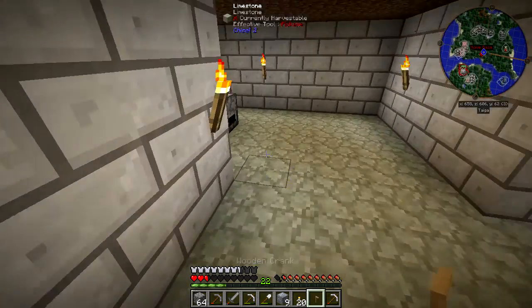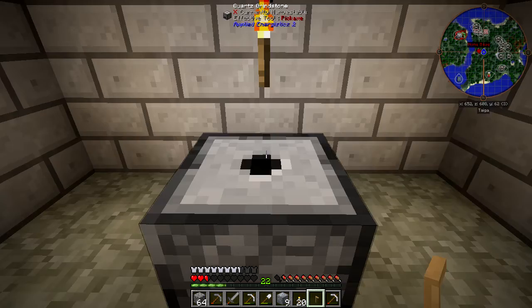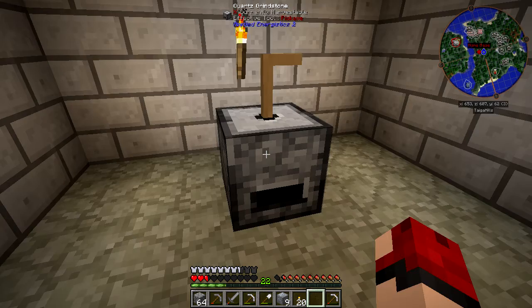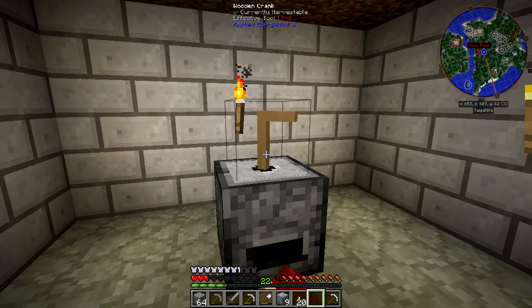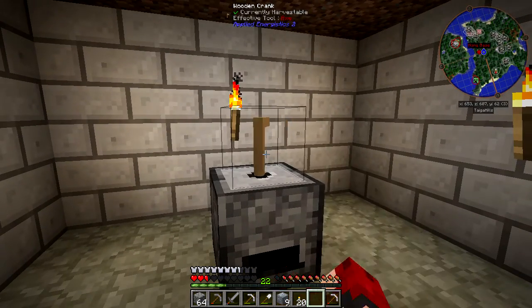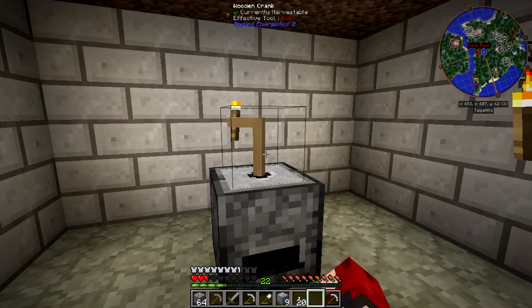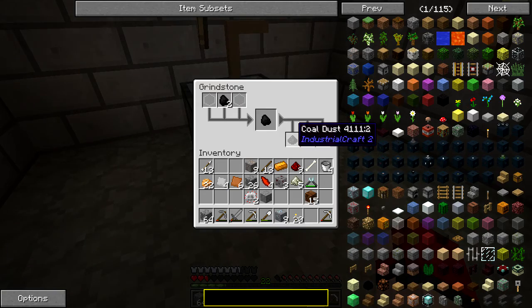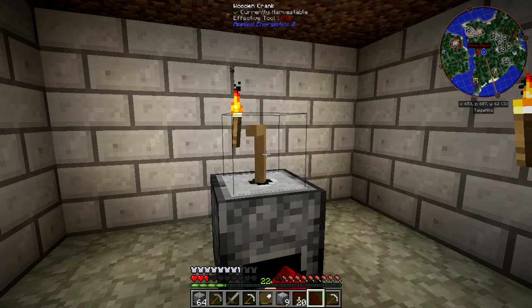That is horrible. So, a crank — wooden crank — okay, just a bunch of sticks. That's easy. That is actually absolutely horrible that I have to manually do that. Mind you, it's an old piece of tech — it is a grindstone, so realistically I don't know what I was expecting. Wooden crank, nice. And if we put this in here... it's working! Now we just need to sit here for a little while.